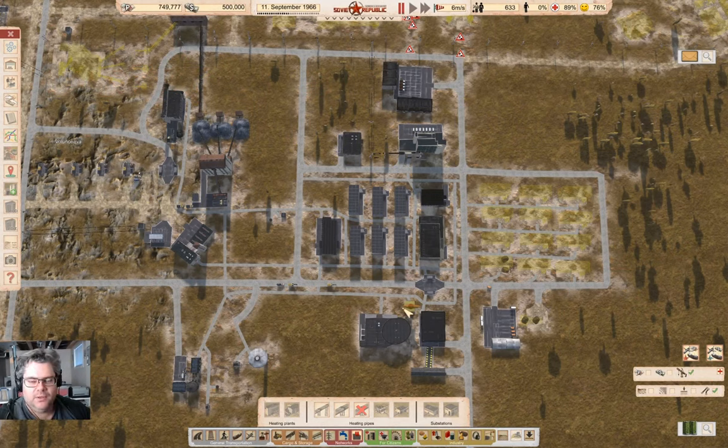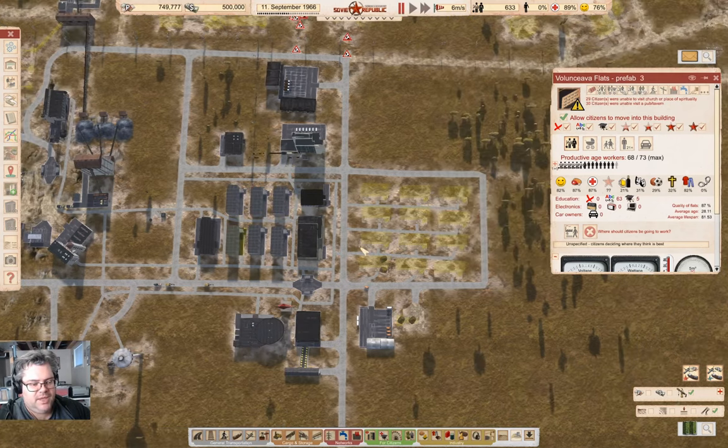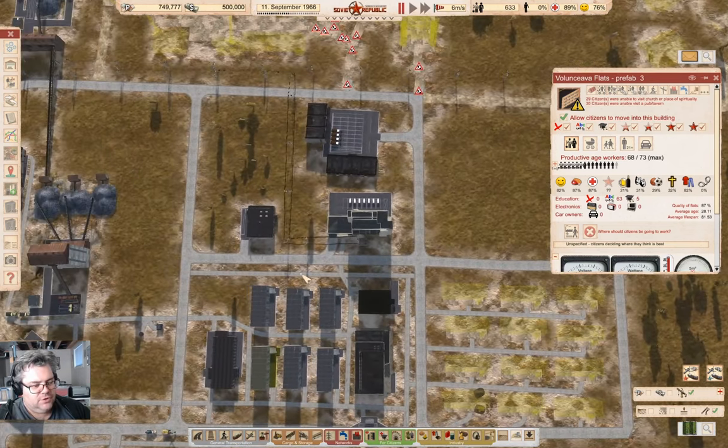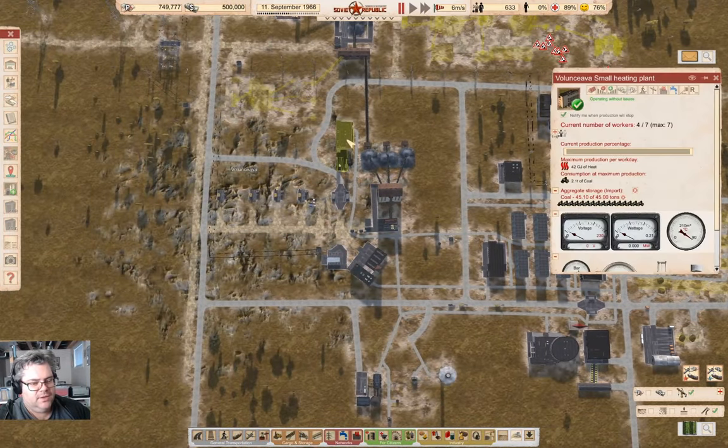Hey everyone, welcome back to Lucky Corners in Workers and Resources: Soviet Republic. Last time we invited some workers in and we got workers — and that is going to be a problem because we are now going to have not enough places for them to live.